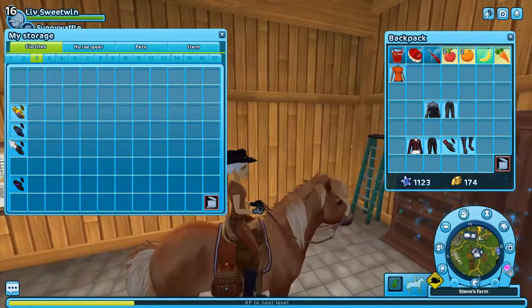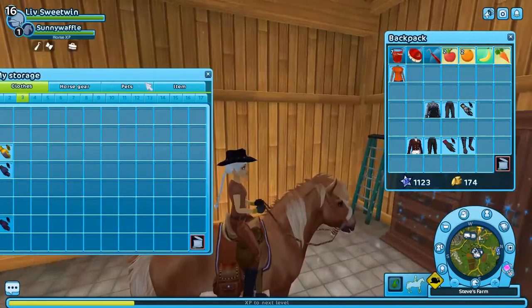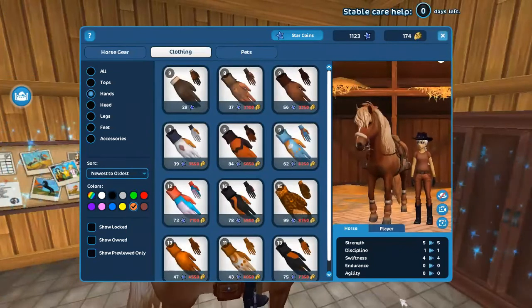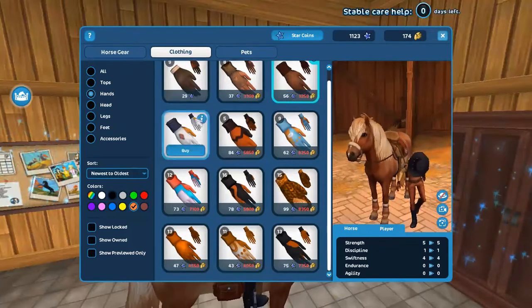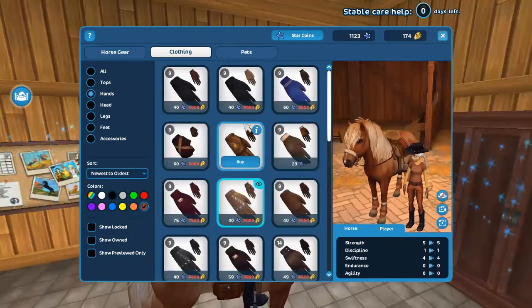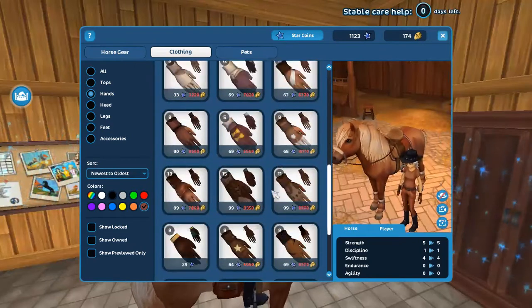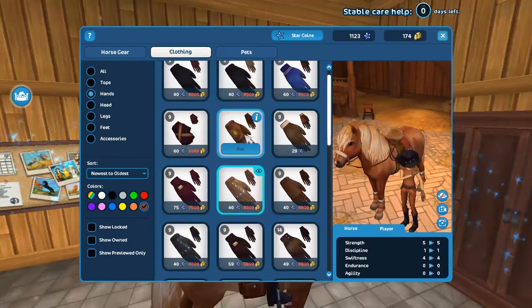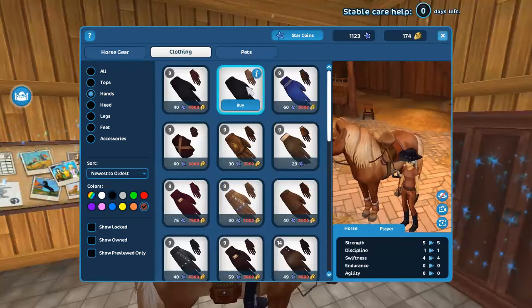Gloves — we already know we're not going to have any. I literally only have a few left. But wait — I'm actually finding a good pair! I found a really cute pair. I'm going to go with the brown ones because they match the saddle. Those are cute, though a bit too red... hmm.